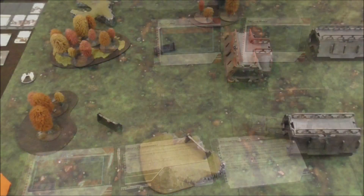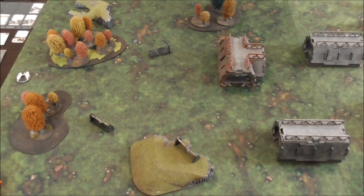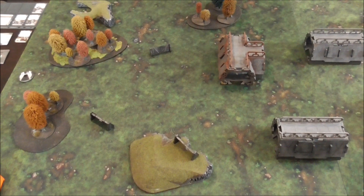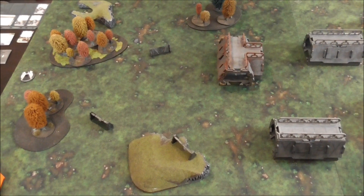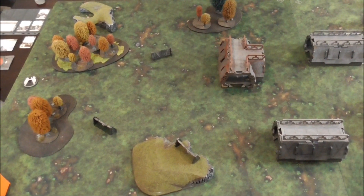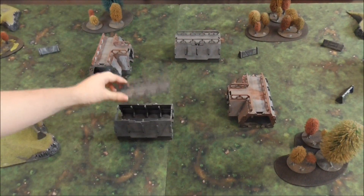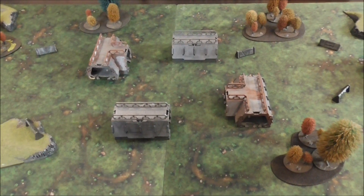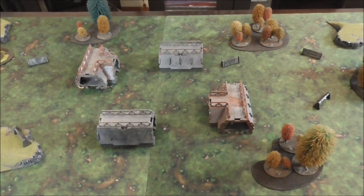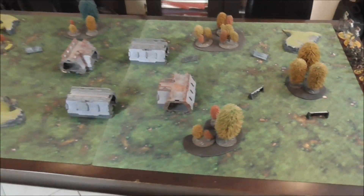Alright, so we're defining what the terrain is. Obviously if you're inside the forest it's light cover. We said if you're a trooper model and you're behind the rock walls you get heavy cover. Obviously if you're on top of them it's no cover at all. Barricades are heavy cover as always. Buildings are impassable, so we're not going inside. If you clamber up on top of the roof it's light cover, and obviously line of sight blocking behind it. That's all the terrain.